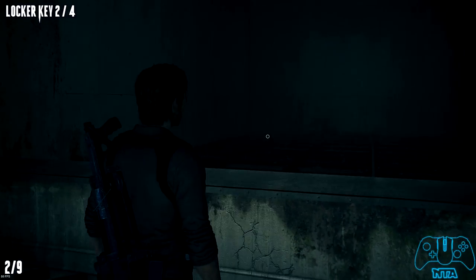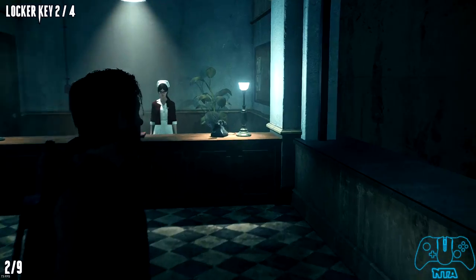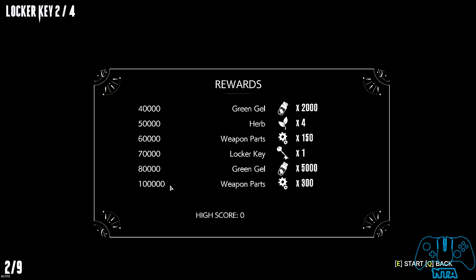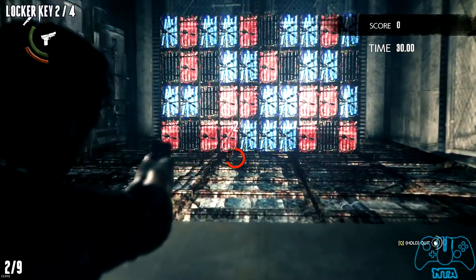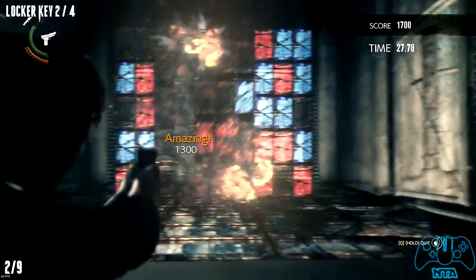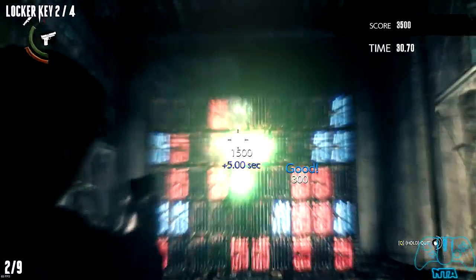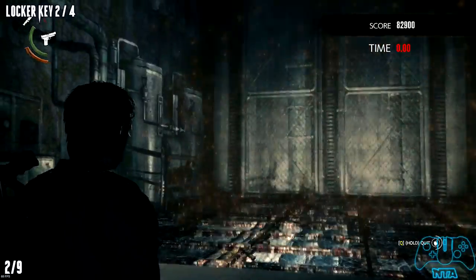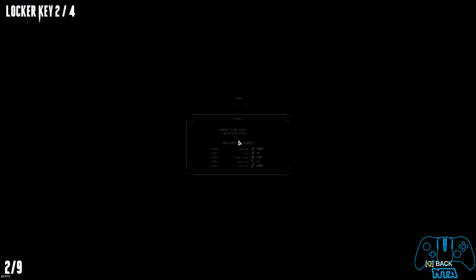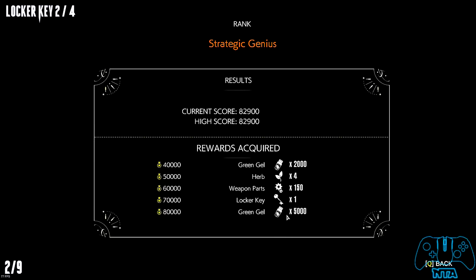The second key is in the same area. Now we want to go to Chain Attack Mode — as you can see it gives you all the selections and we need 70,000. Chain Attack Mode is where you need to chain the same colors as much as you can. Once you get enough points you will also get a key — this would be number two. And if you get 100,000 you get 10,000 gel.